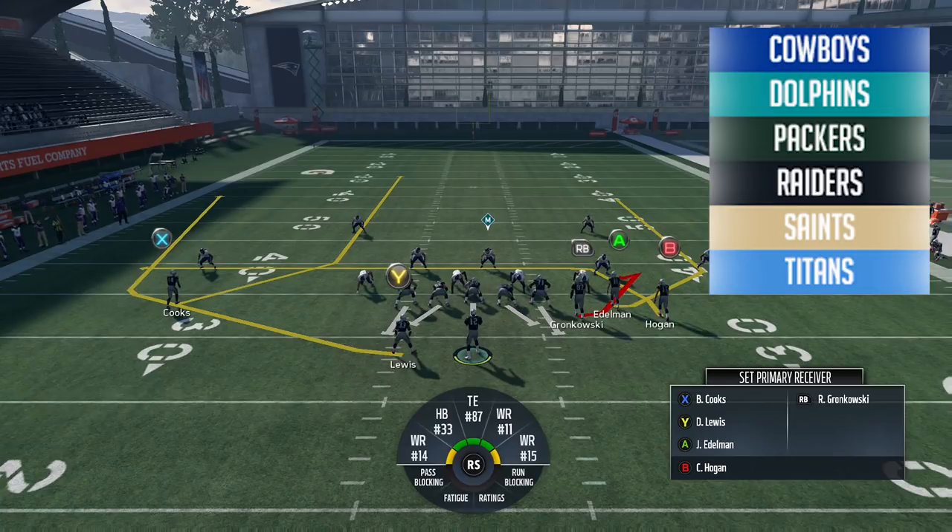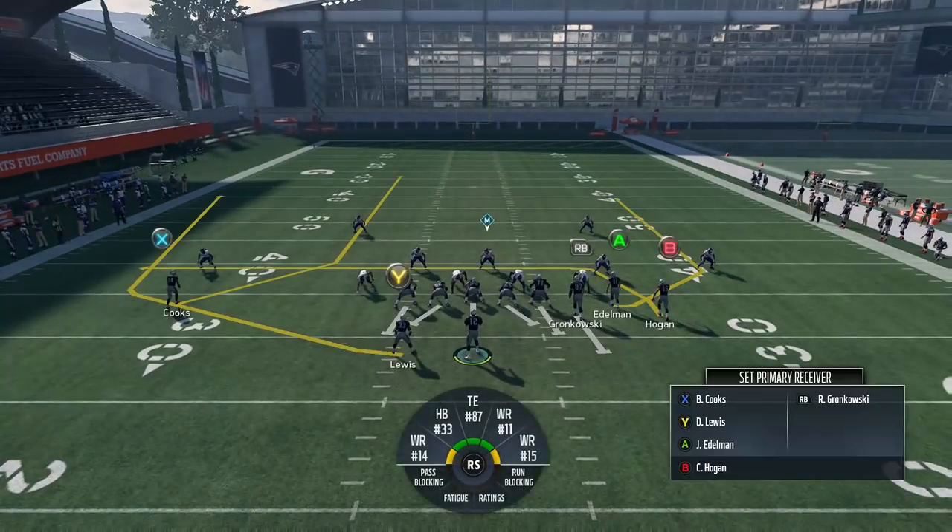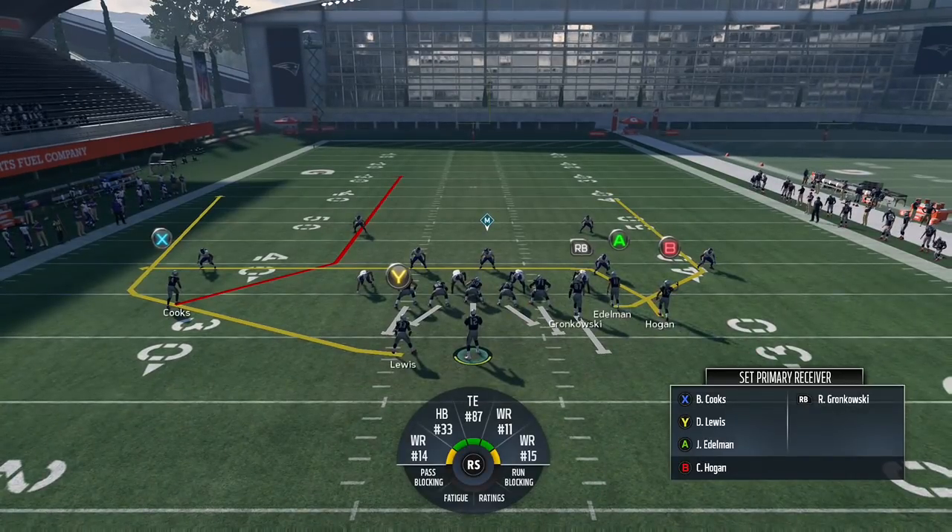If you don't know what I'm talking about, go back and watch the video where I broke down this concept — it basically allows you to playmaker whatever receiver you want on the field whenever you want. The base way I've been running this is blocking my tight end and then setting Brandon Cooks as your primary receiver, as that's the route you're going to want to playmaker most of the time.